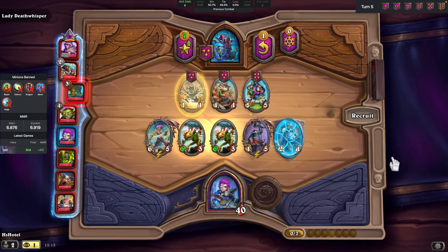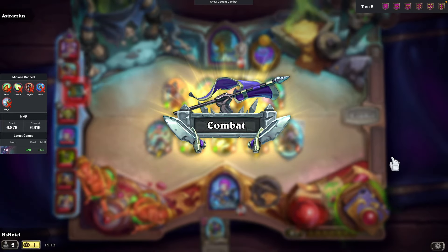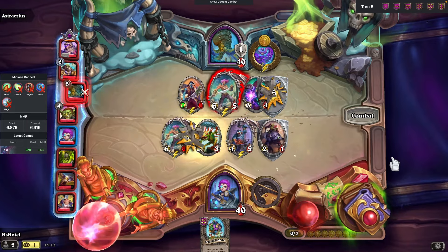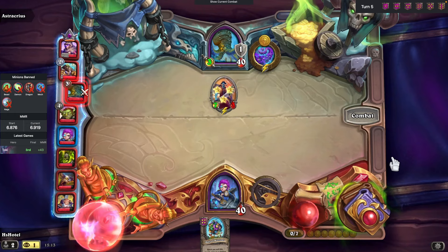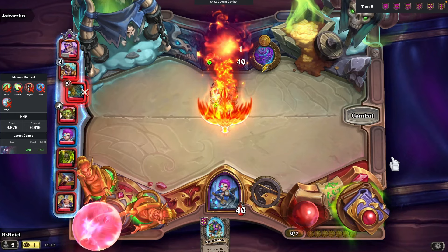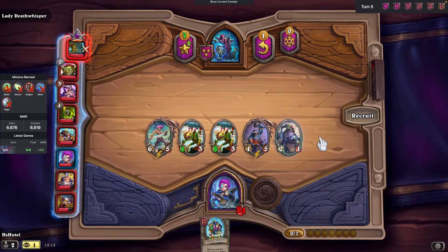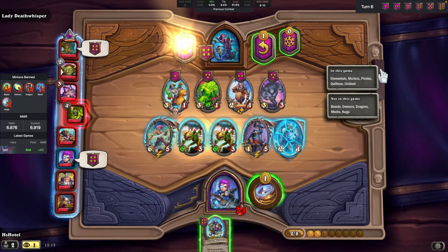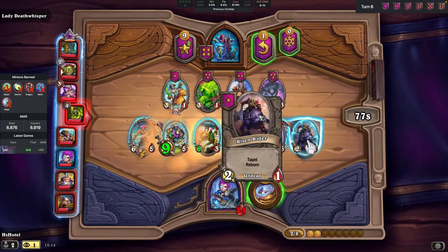Let's take a look at the combat phase of turn 5. We now enter turn 6. Again, let us remember to end the turn by leaving the two tier 5 drops for us in Bob's Tavern.